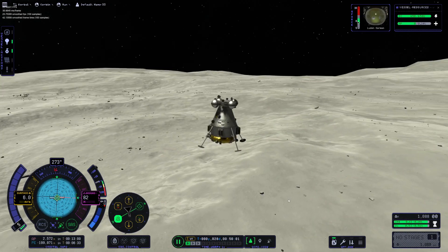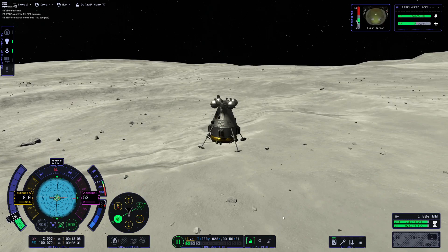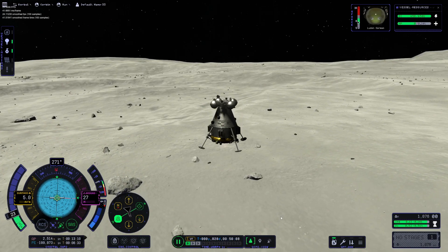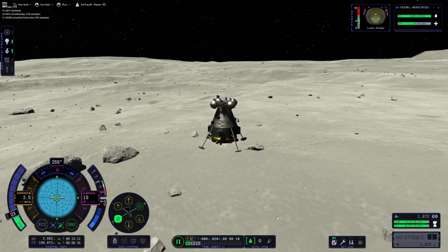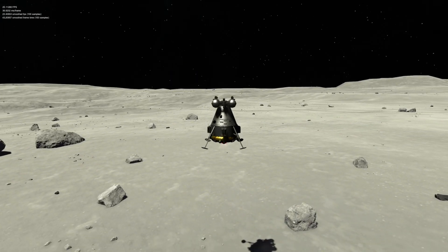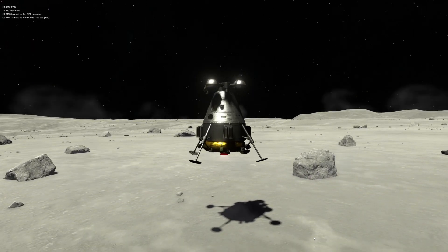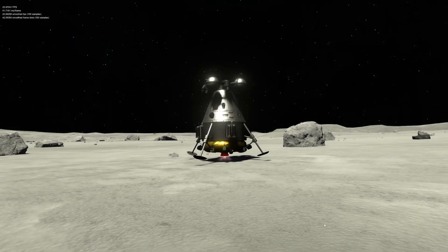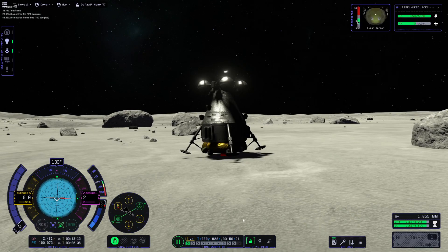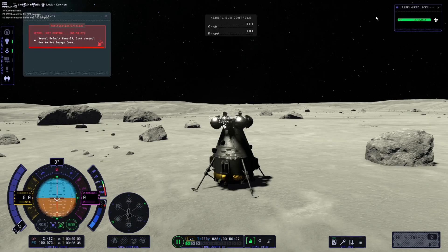Here we are, descending to the surface of the Mun. This surface looks amazing, by the way. I know a lot of people are comparing this to the original KSP1 terrain, but in my opinion the terrain height mapping is so much better in this version. It's flat but also hilly, which is really, really nice.